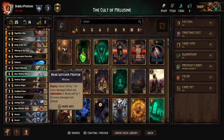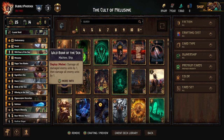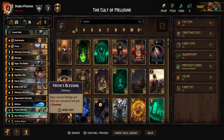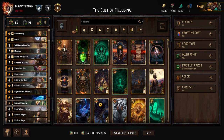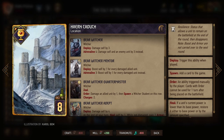I'm running one Bear Witcher Mentor and also Herkun Duke. This card is fantastic with Offering to the Sea and Wild Boar of the Sea — get a bunch of damage on units on the opposite side, and when you have Adrenaline three or less this thing plays for some insane points. I'm only running one because two was inconsistent unless it's a really hardcore Witcher deck.